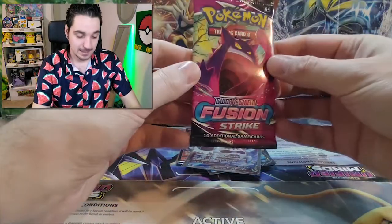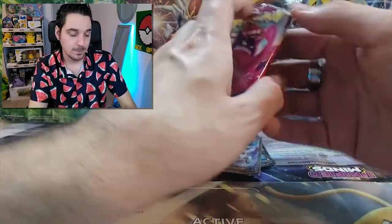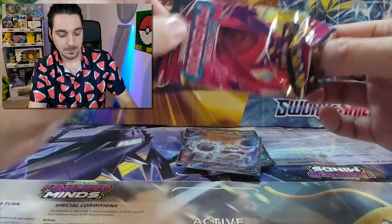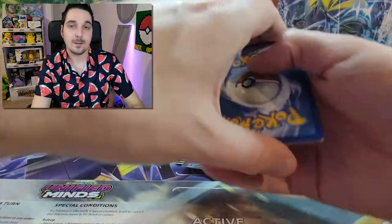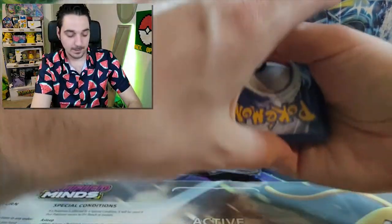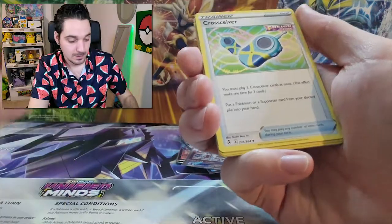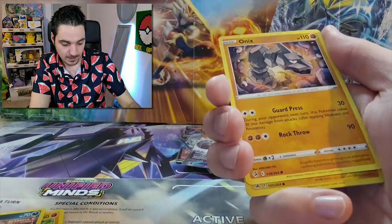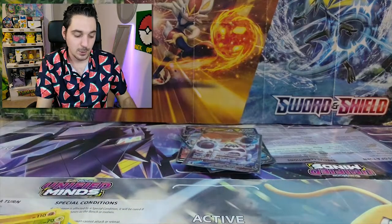All right, down to the last pack guys — can we have some last pack magic? Let's go! I'm afraid not. Water. It's like it's a sign. Phanpy. Cross Receiver. Centiskorch. Cofagrigus. Impidimp. Onix. Toxel. And the last one, a Kangaskhan, non-holographic.